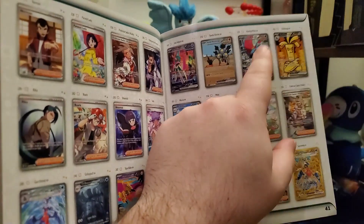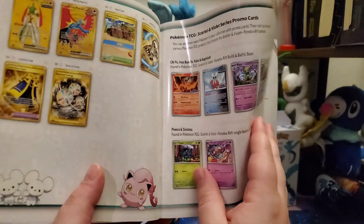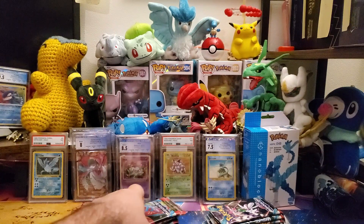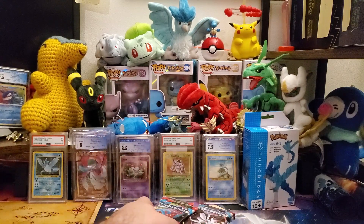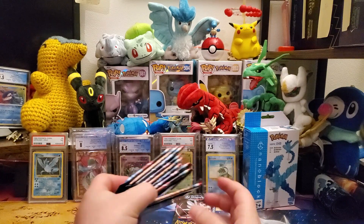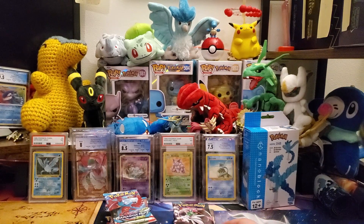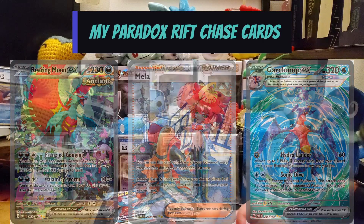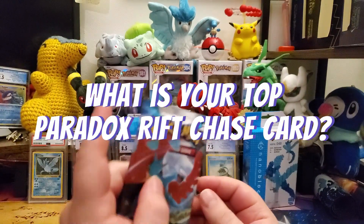I definitely want the Iron Valiant and the Roaring Moon. I have a feeling the Roaring Moon is probably going to be the top chase out of this. And then here are the golds. So yeah, this is going to be a really fun set. It looks like at the time of filming, the Mila is currently the top pre-sale item. I'm actually filming this a day before because my stuff came in a day early. There's also the gold Dango that is also a top pre-sale chase item. I'll do Mila as my top chase, Roaring Moon, and Garchomp. So let me know in the comments what your top chase is in this set.